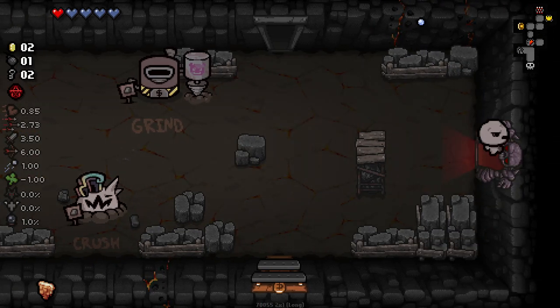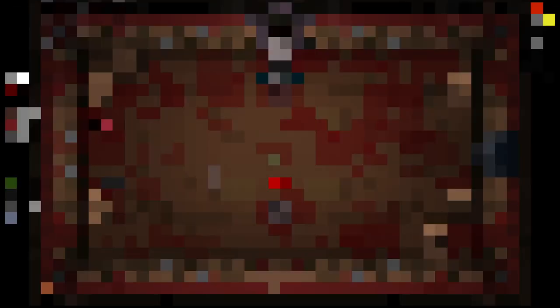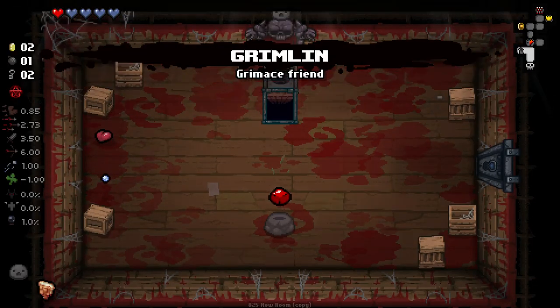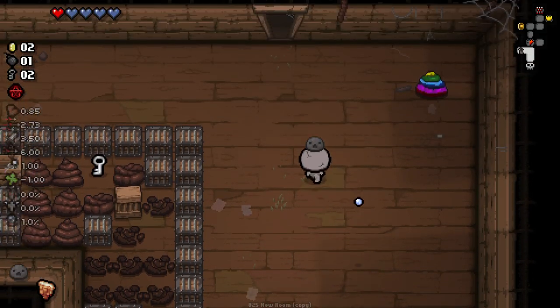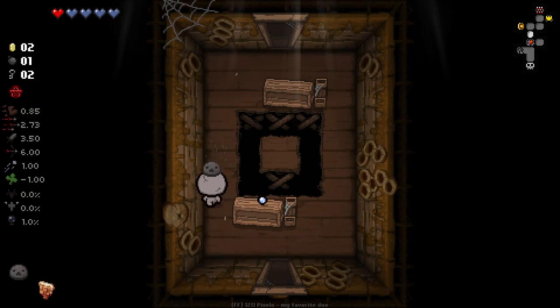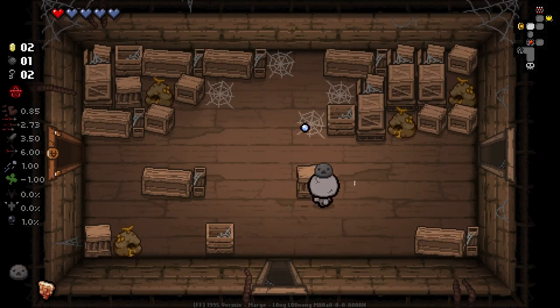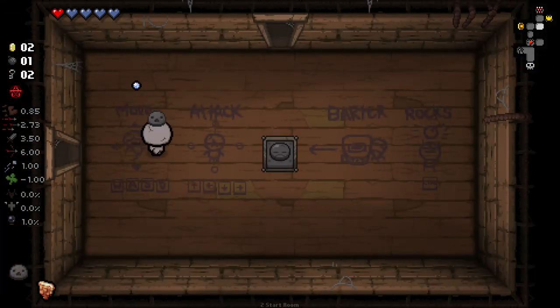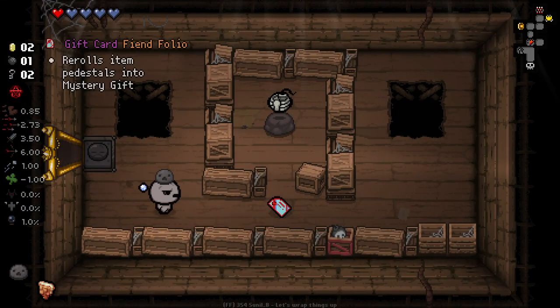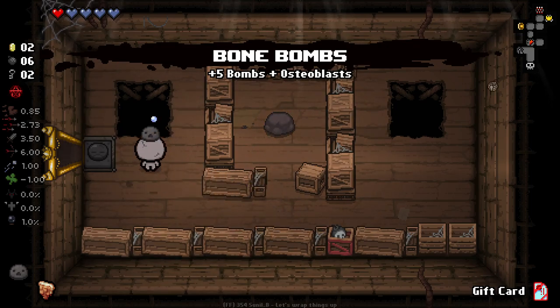Come back up this way. I much prefer this little fella. So we go and buy the bombs, and that'll give us more bombs to check for secret rooms as well, which is nice. And then we take the Mysterious Gift card. We utilise that to turn Cuban Meat into something much better.